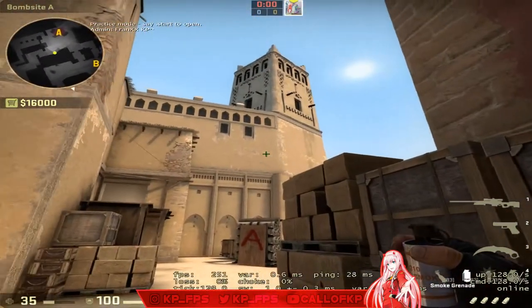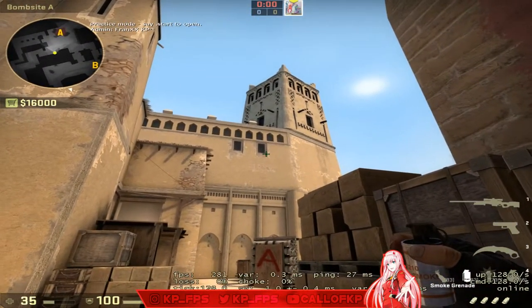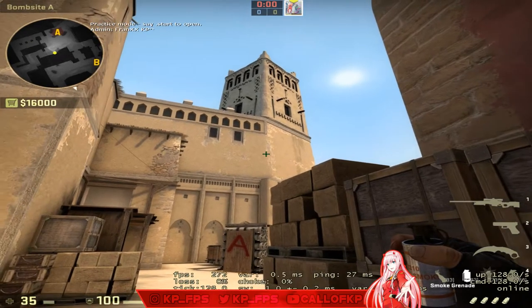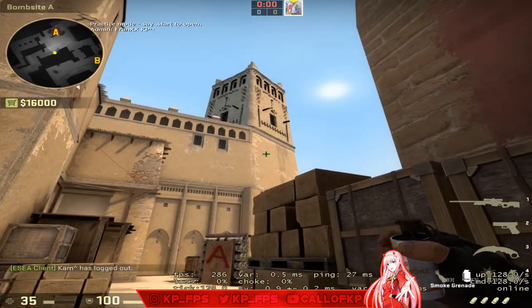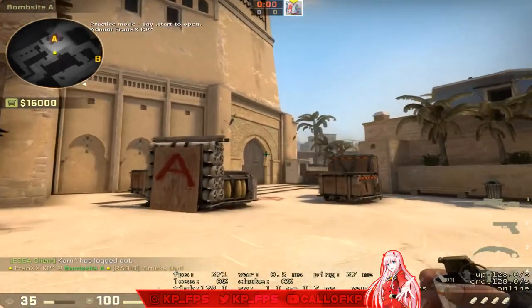Finally, go back into the first corner, come to the right window, and position halfway in between the two big smudges. Throw, and that'll smoke CT.